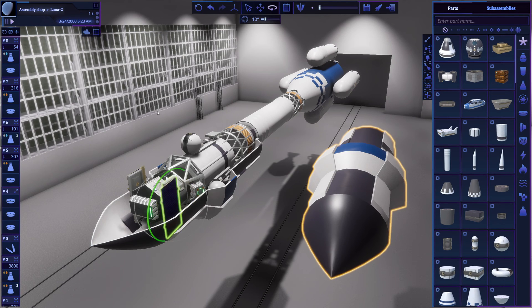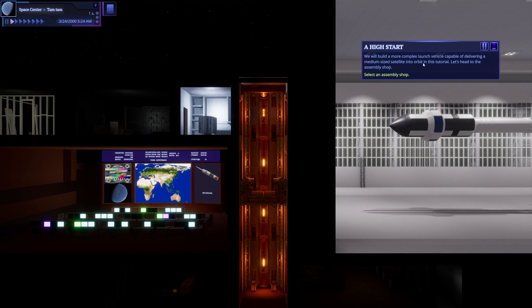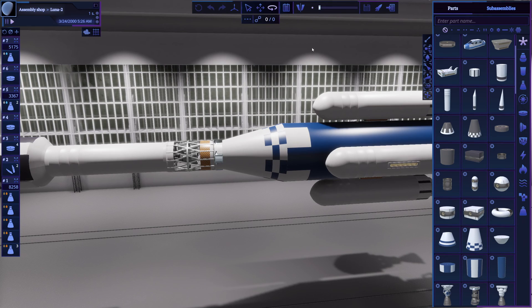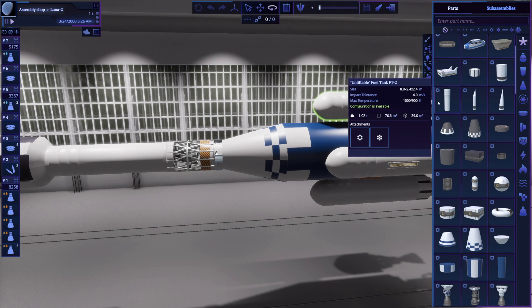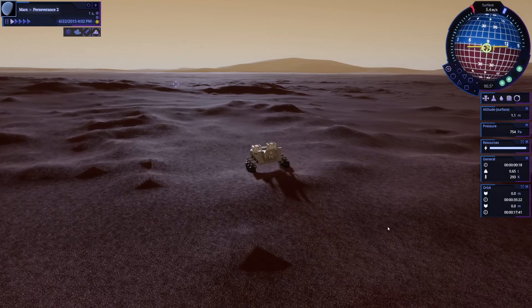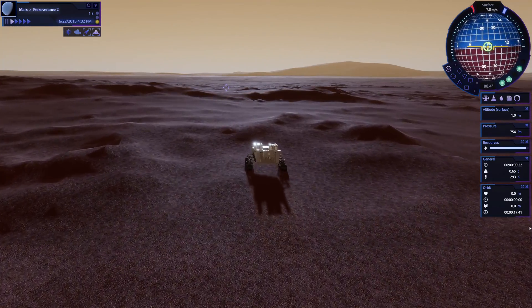All restrictions on rotation angle on attached parts were removed. It violates socket system rules a bit but provides much more design space. The reset all stages algorithm was significantly improved. All tutorial windows can be dragged now. Information related to thermodynamics, such as maximum internal and skin temperatures, area, and volume, has been added to part tooltip. There are many more changes and bug fixes in this update. You can find them in the patch notes on Steam.